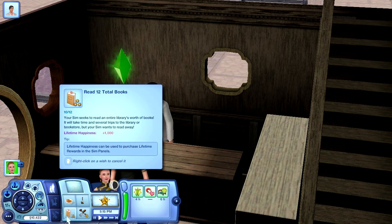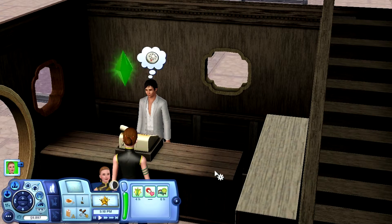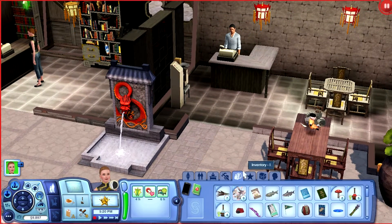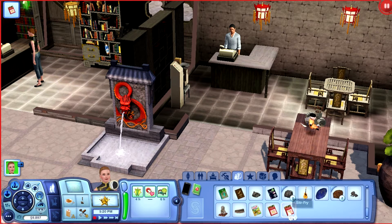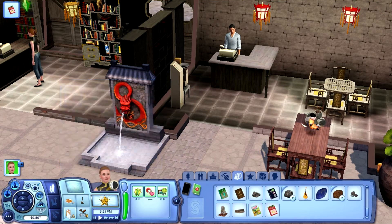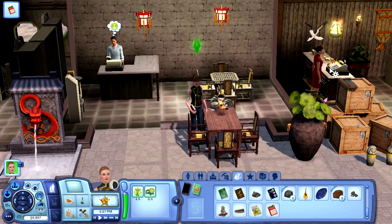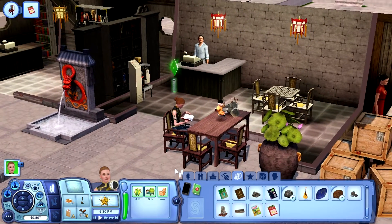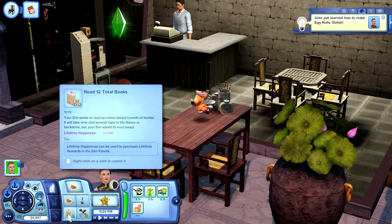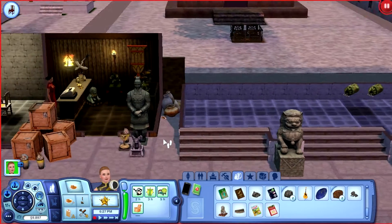She needs to read 12 books and has two more to go. The recipe books are expensive but worth it. Checking needs — she's fine. I want her to read both books. One is too advanced for her level right now, but she successfully learns to make egg rolls from the other one!